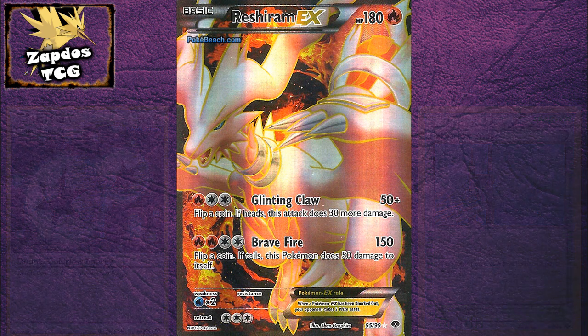Let's take a look at his attacks. The first one deals 50 damage for a Fire and a Double Colorless Energy, and then you flip a coin. If heads, you deal an additional 30 damage, which resolves into 80 damage if you have a bit of luck on your side — and that's not bad.